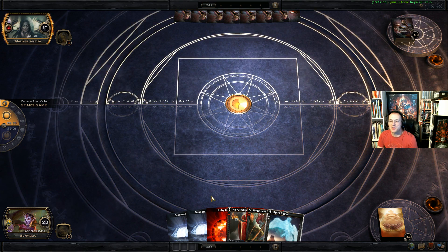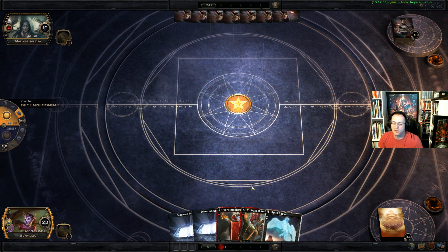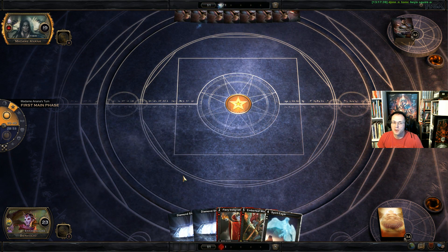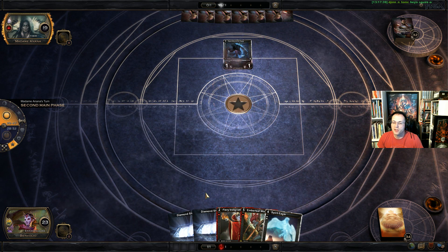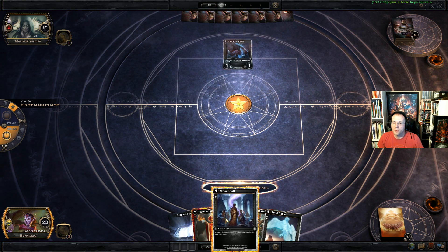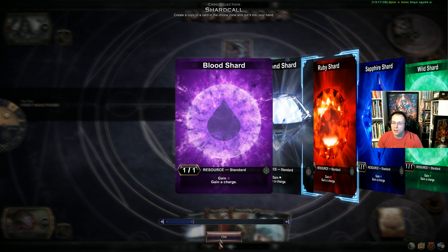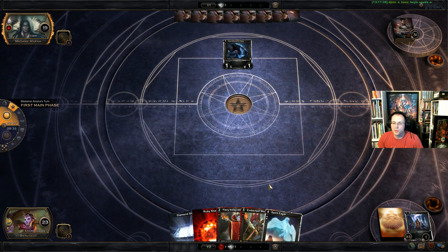It's a very slow hand but in limited formats having a slow hand isn't the end of the world. We do have some early removal for something we may have to deal with. It looks like there's a Spirit-Bound Spy — so the question is do I hit it with Fire Indignation now or do I wait? Shard Call — I don't think I'm going to need to Shard Call for anything crazy, so we'll just Shard Call for ruby here and get set up for next turn.